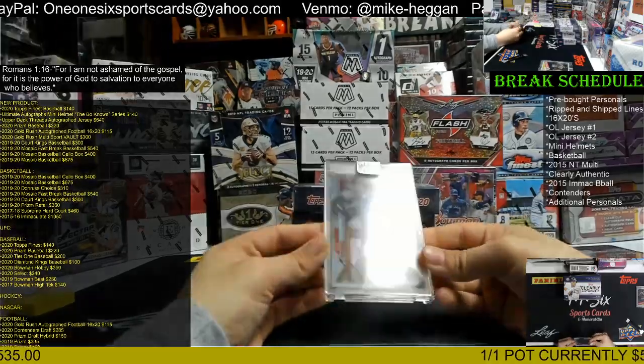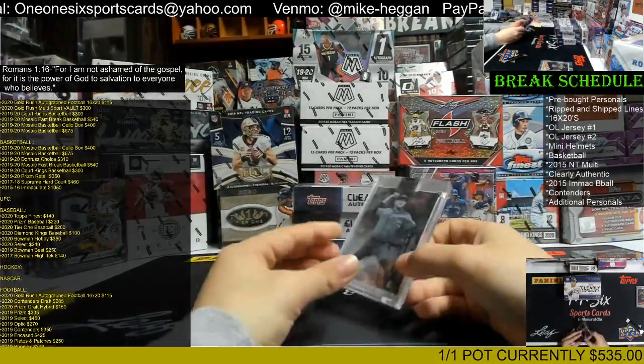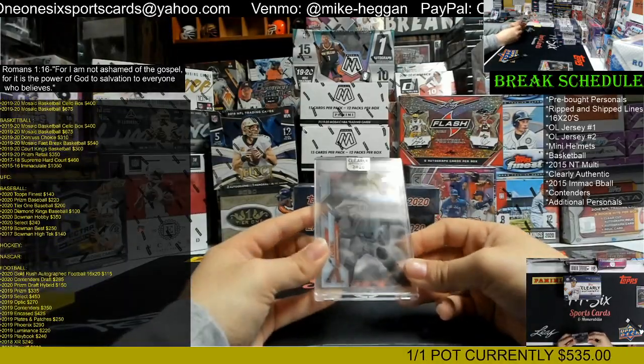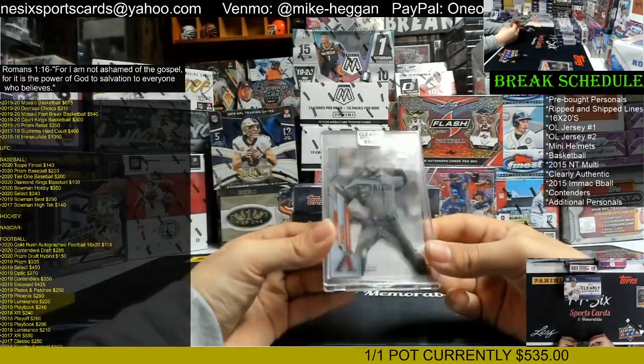We got an Alex Young rookie auto. That's non-numbered. That's going to the Diamondbacks — Brandon with the Diamondbacks.